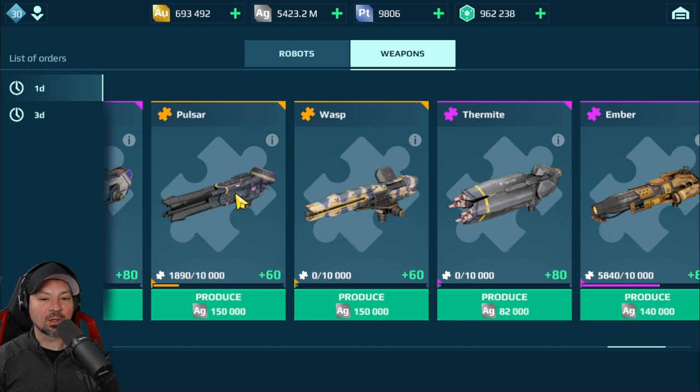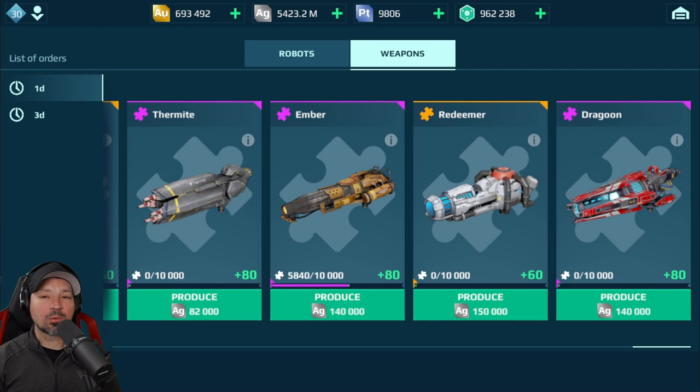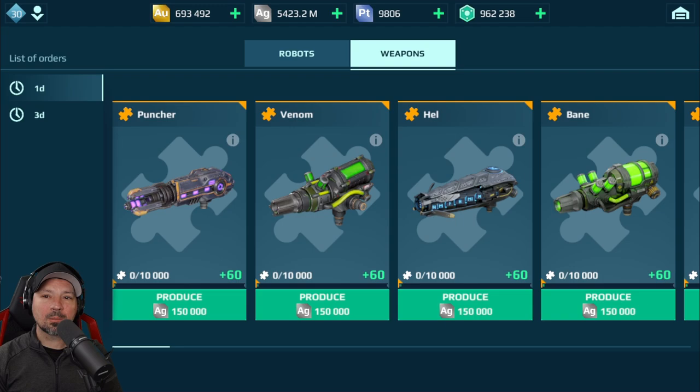Shock Train — no thank you. Pulsars — amazing, I'm loving the Pulsars. Wasp has great damage but really long reload times, so I don't recommend them. Thermites, don't care for it. Ember is the other Flamethrower — those Flamethrowers are amazing, hard to use but crazy good damage. The Redeemer — absolutely love it. It's 350-meter range, huge damage, amazing weapon. Then we have the Dragon, which is just kind of okay. Dragon, Marquis, Hussar — kind of like sniper weapons, but maybe some people will like them.